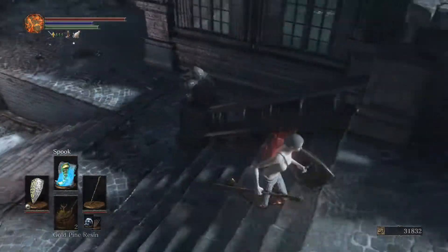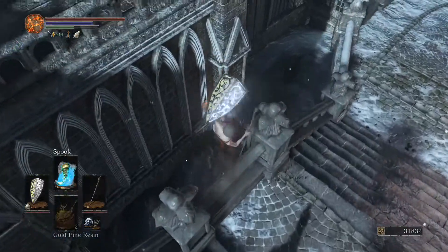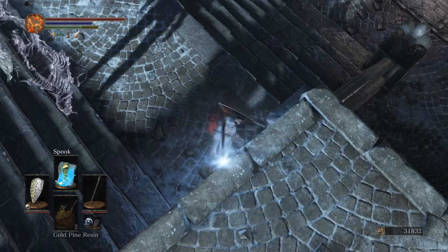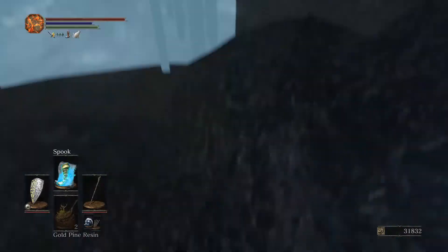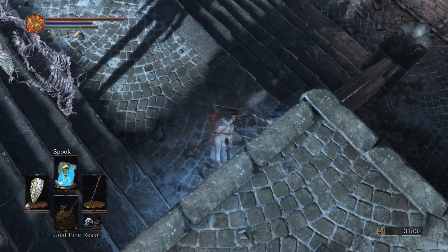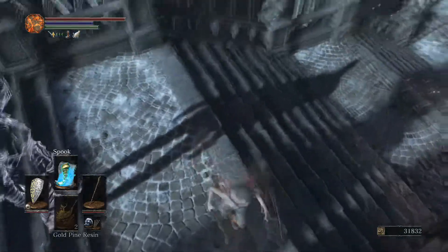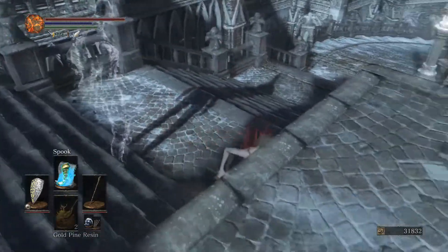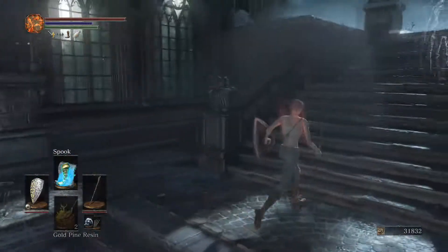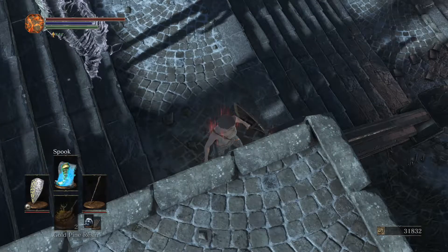I'll cast Spook, hold W and sprint, and then jump. I jumped a little early there, but what I generally aim for is jumping on like the third step. It usually just catapults you over. It's important that you're holding W as you jump because you'll do this little roll thing and it puts you over the edge. The reason I like to hold W and sprint while casting Spook is that it pretty much just immediately starts sprinting — you don't get that lag time from the run start animation that you'd get otherwise. So that's the way I like to do it.